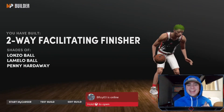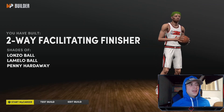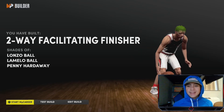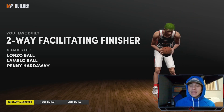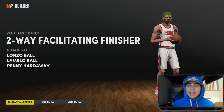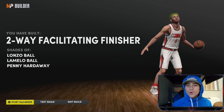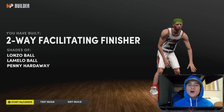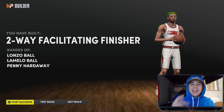You've built a Two-Way Facilitating Finisher — it has shades of Lonzo, LaMelo Ball, and Penny Hardaway. Of course it won't say LeBron because it's not a small forward, but those are all amazing comparisons for this all-around build. I feel like this could be one of the best builds in the game if you really work at it. Drop a like, hit the sub button if you're new, and comment what different player builds you'd like to see — anything 2K-related, I'll be there to answer.